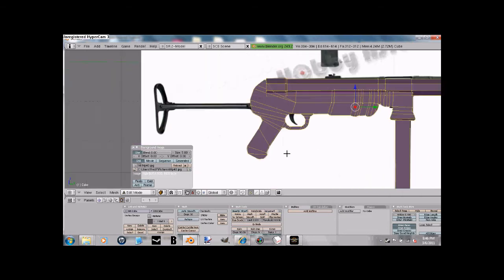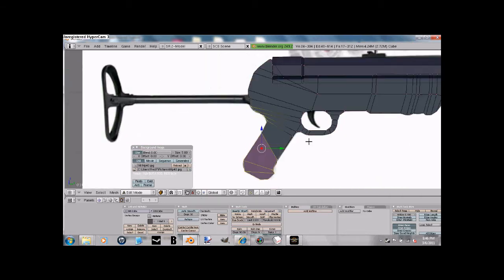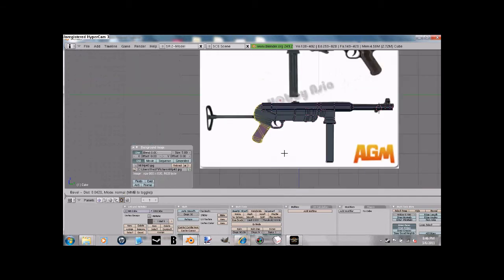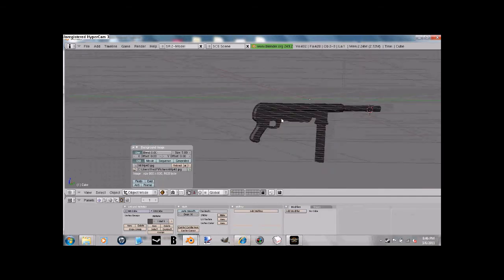Okay. You only need to handle it if you have to. I don't really recommend doing anything else with the handle, but it's your choice, not mine. Now press W to W. Okay, that looks kind of cool, doesn't it?